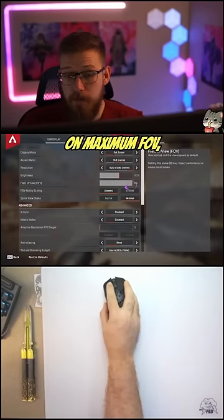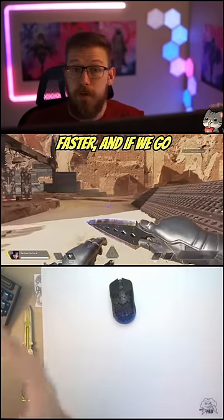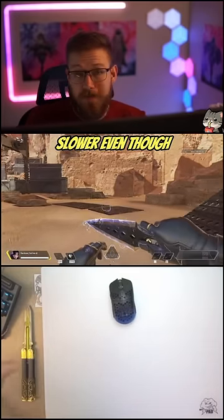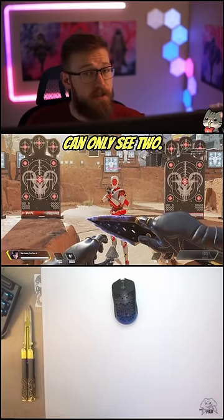Everything you need to know about your FOV: on maximum FOV, if you look at the ground, it seems like your gameplay is much faster. If we go to minimum FOV, it makes it seem slower, even though we're going the same speed. On max FOV we can see all six targets; on minimum FOV you can only see two.